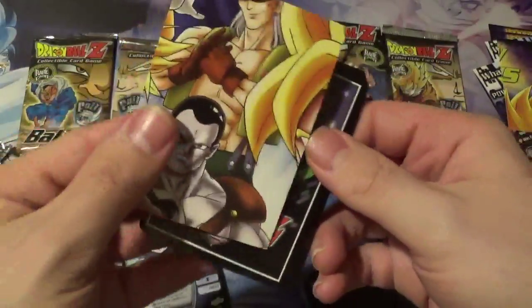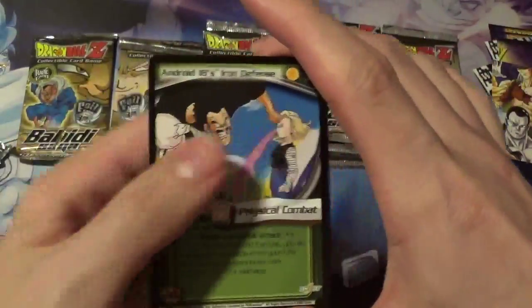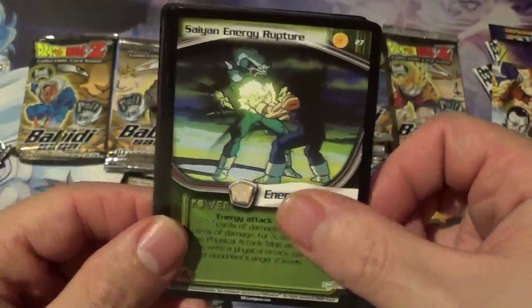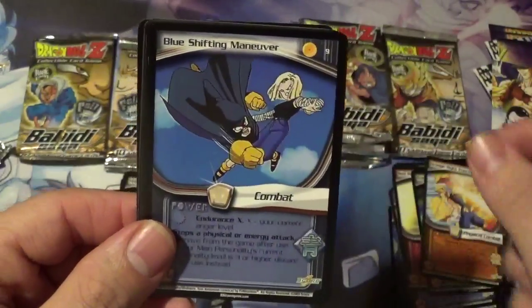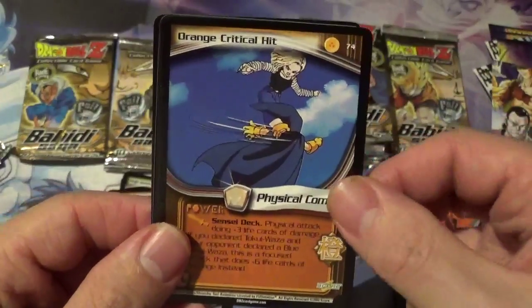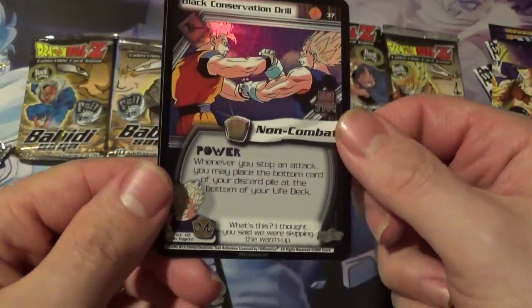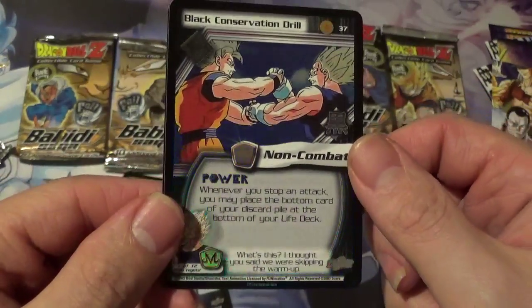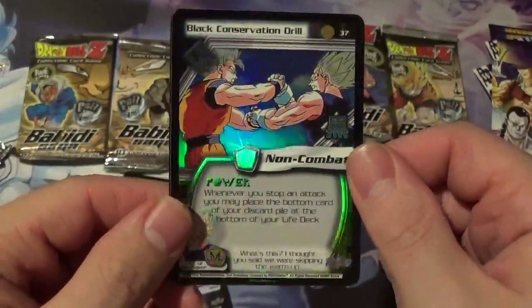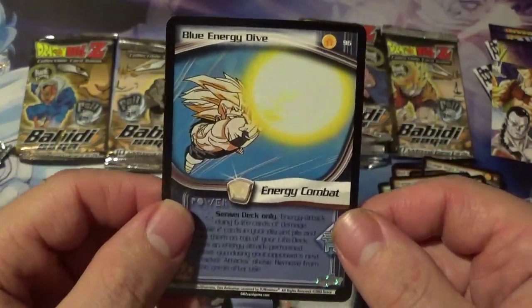Got another puzzle piece. I really want the Android 13 subset — that'd be nice to get a few of those. Android 18's Iron Defense, Red Resistance, Saiyan Energy Rupture, Orange Right Punch, Blue Shifting Maneuver, Majin Vegeta's Powerful Drill, Orange Critical Hit, Majin Dabora King of Fighters. We got a holo — Black Conversation Drill — Goku and Vegeta fist locked together, very cool. And our rare is Blue Energy Drive. Very cool.